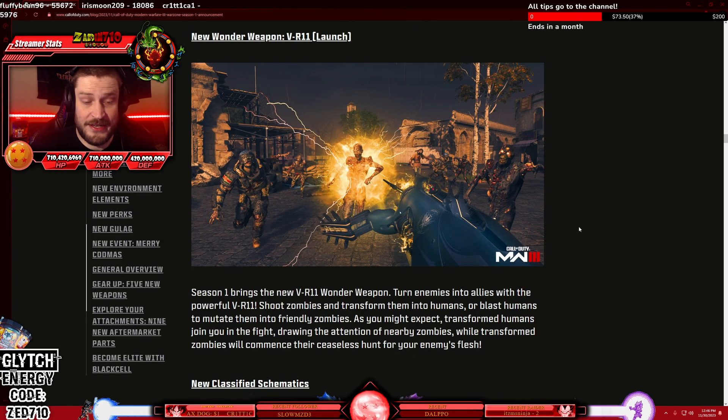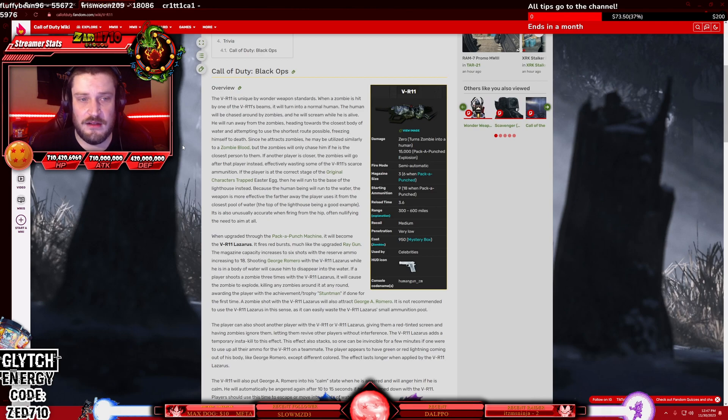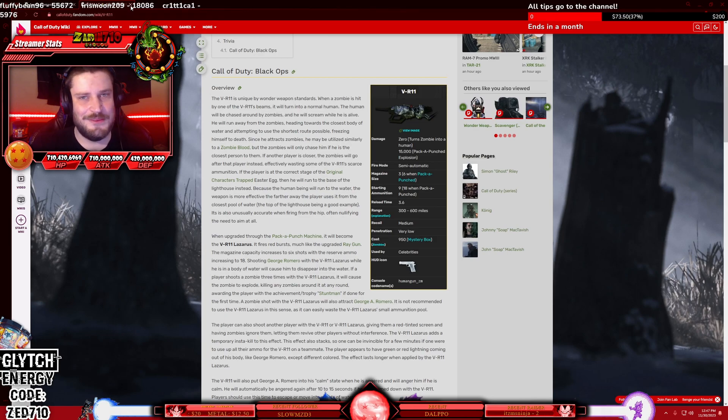I'm loving the new look. Season 1 brings the new VR11 wonder weapon. Turn enemies into allies with the powerful VR11 — shoot zombies and transform them into humans, or blast humans to mutate them into friendly zombies. Transformed humans join you in the fight, drawing the attention of nearby zombies, while transformed zombies will commence their ceaseless hunt for your enemy's flesh. For those that may not be aware, this isn't technically a new weapon — we've had the VR11 before, back in Black Ops 1. It was a wonder weapon that did exactly this. They're adding the extra element of turning humans into zombies, which is pretty cool.